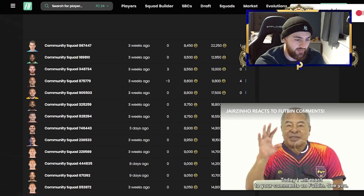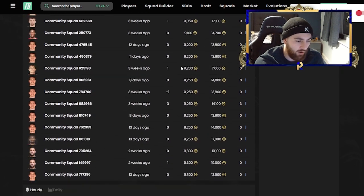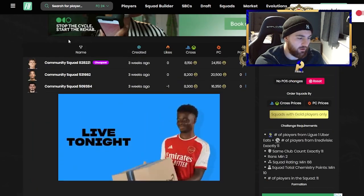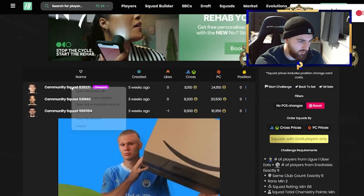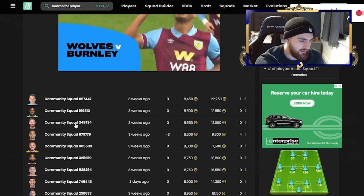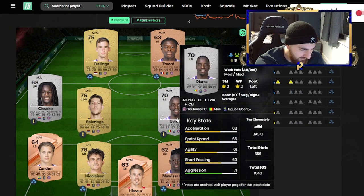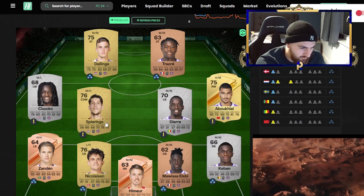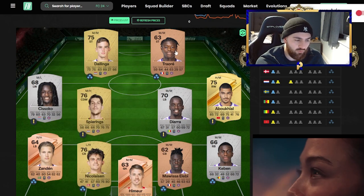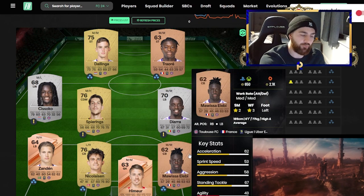You can see here that most of these, when they are the most completed one at the time, are going to be around the 8K mark. But of course, as that goes up it becomes 14, 15, 16K when that's the main squad on there. So we'll grab that squad, grab that squad, and have a look at the players that are going to be in these squads. You've got Sissoko, Zandon and Traore — all of which will go up and down based on this squad's position in the Footbin rankings.